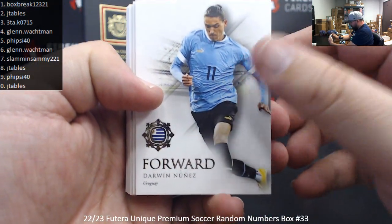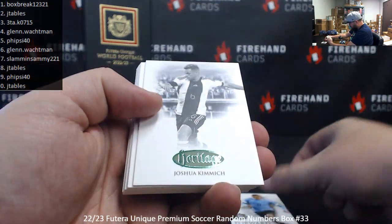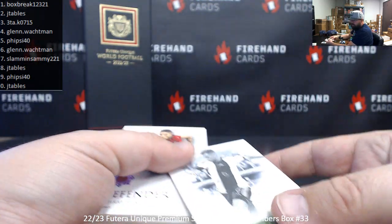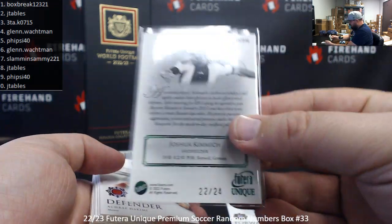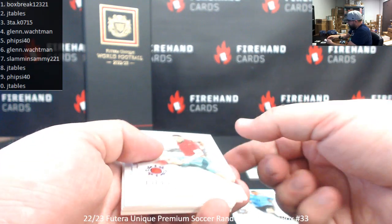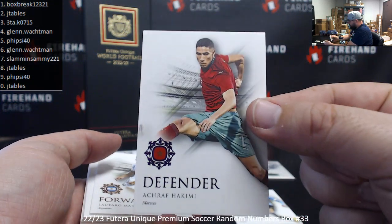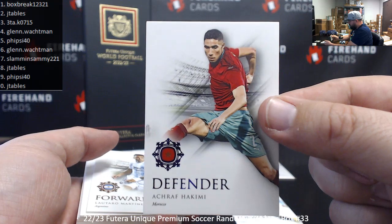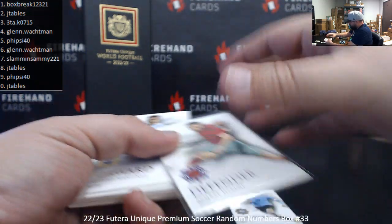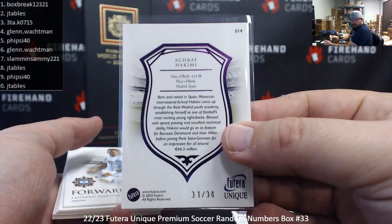Base cards and parallels here: Darwin Nunez. Got a green heritage of Joshua Kimmich — 22 of 24, spot two to Jay Tables. Akron Fakimi with purple foil — 31 of 34, spot one to Box Break. Lautaro Martinez, Rafael Varane, Fabio Cannavaro, Ansu Fati. Got a blue foil supreme quad relic of Ilkay Gundogan, Manchester City player.